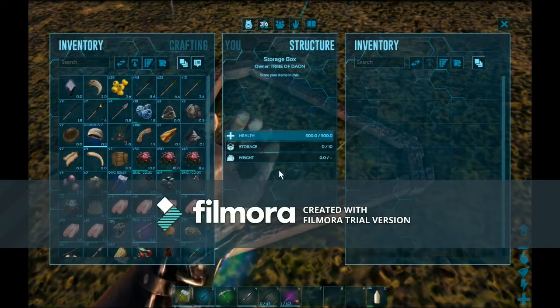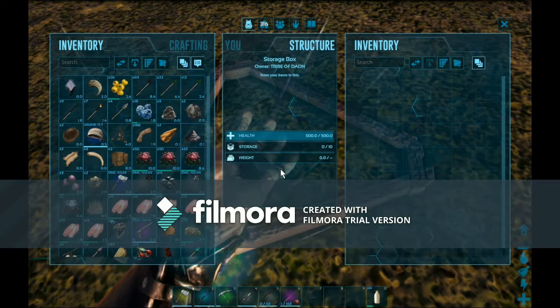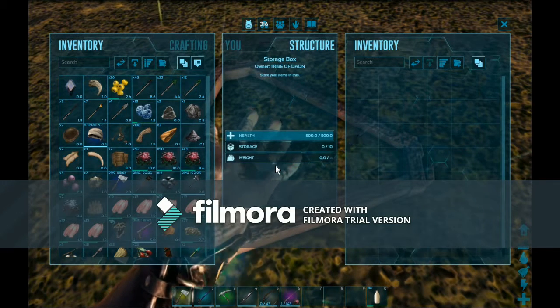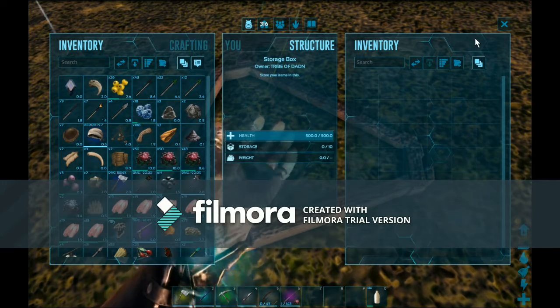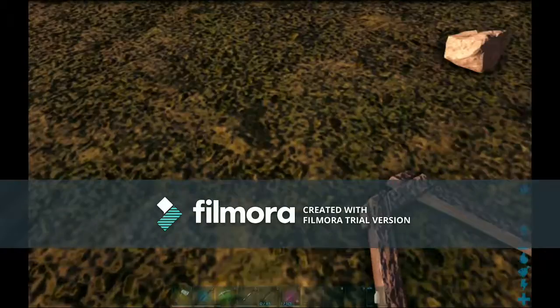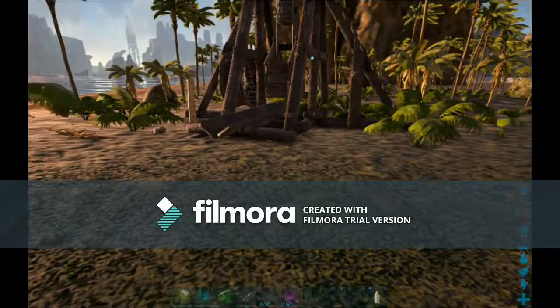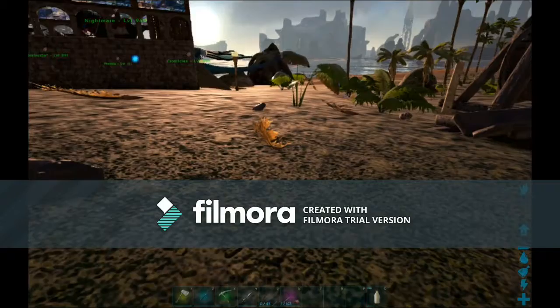Let's access the inventory. You can have up to ten rounds in the storage, and it basically makes it into a pyramid shape. And that is going to be it for this little video.